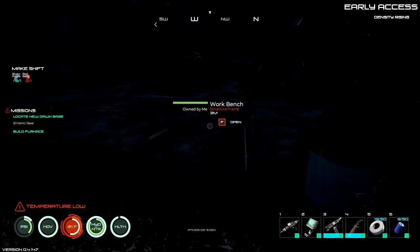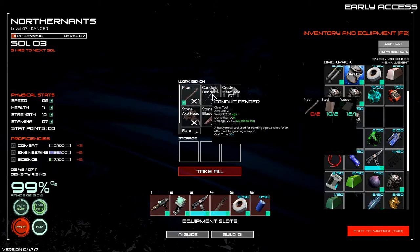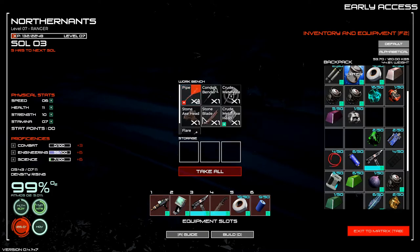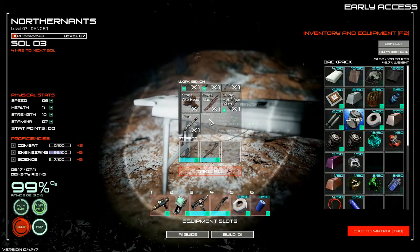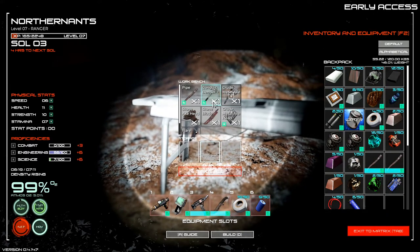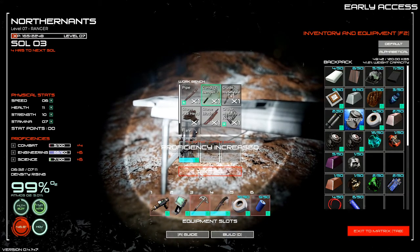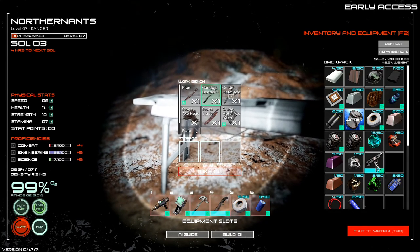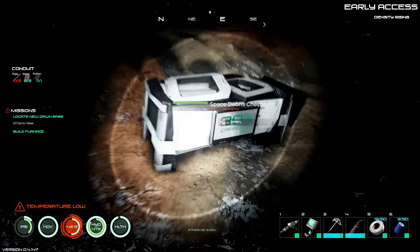Let's see what we can make in the workbench. To get the pipebender, we need two pipes. We got our two pipes. Let's get our pipebender. We're going to put that in the place of the chisel, because it's going to be the same effectiveness. And we're going to put the other chisel just in our storage.